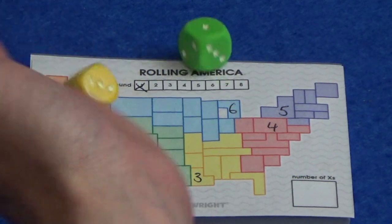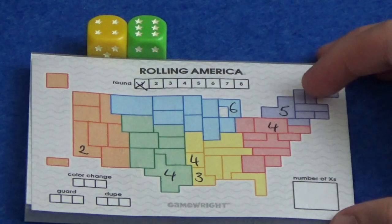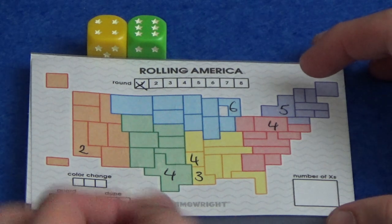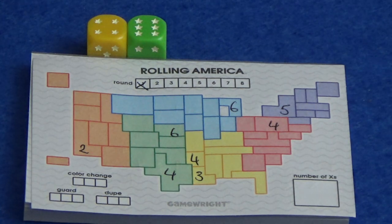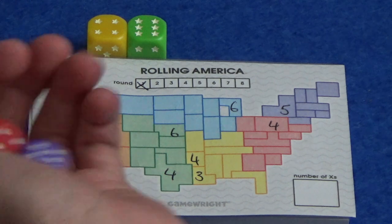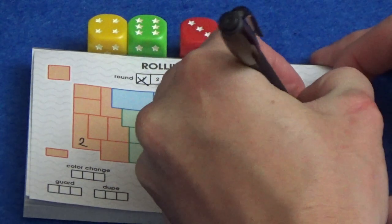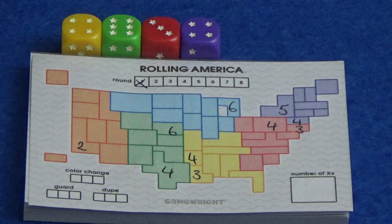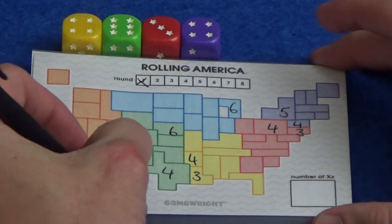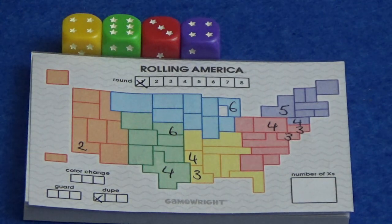Okay, round two — I have green and yellow, a six and a four. Four in yellow can go there, and six — maybe we'll put that up here and hopefully we can get some fives and sixes to connect to that. Next we have purple and red, a three and a four. I can place a purple four right there and put the three red right next to it — that's worked out really nicely. Still no powers used, although I could dupe something. I think I'm going to use a dupe and put another red three down. So I've just duplicated it.